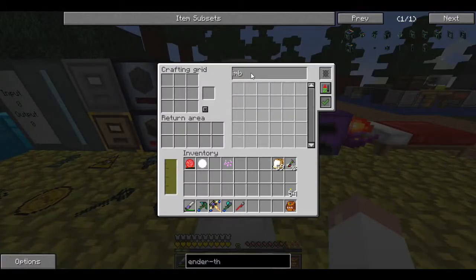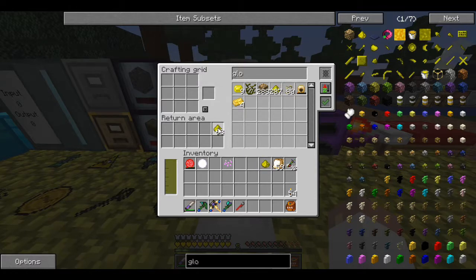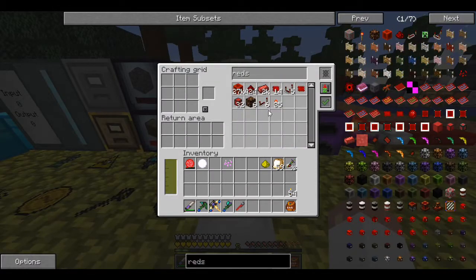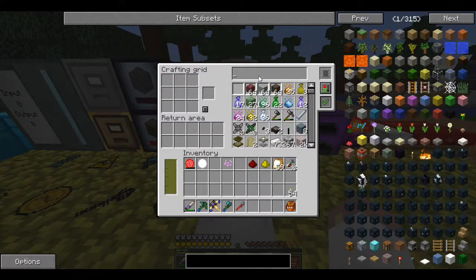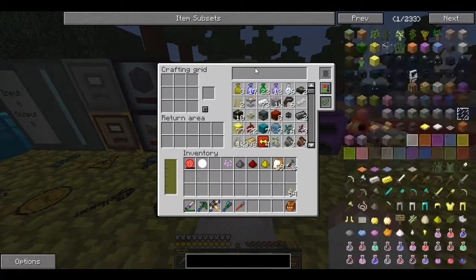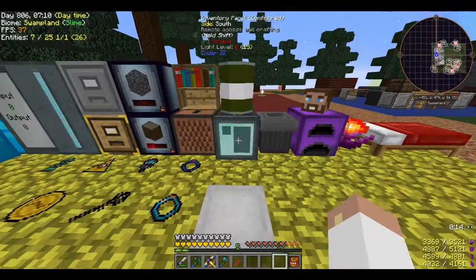A lot of the Extra Utilities stuff doesn't need power — and no, it doesn't. Now we're making the potion for the endothermic pump. It's gunpowder, glowstone, and redstone with a bottle of water. 3,000 — yeah, I think we're okay with this recipe. 58 bottles — we're good to go.